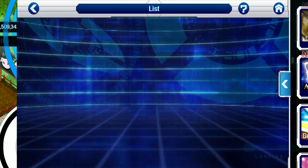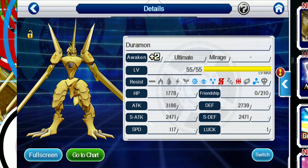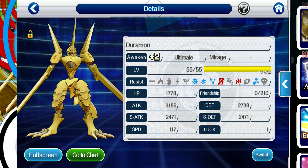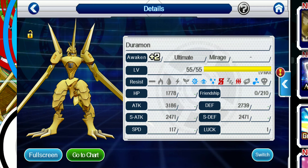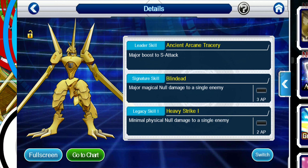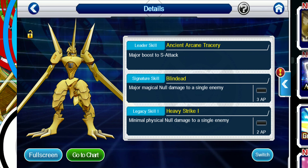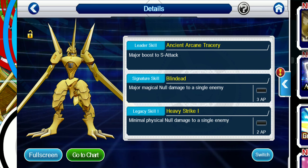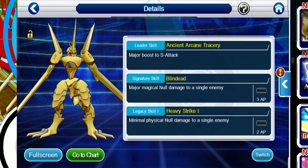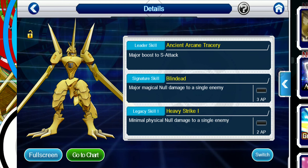So let's check out this guy. He's not completely maxed out when you get him — you're going to have to level him up. Because we have increased XP, it should be really easy to level your Dormon up and Digivolve him to plus-4 a lot faster. This guy is a Mirage type. He has a Leader skill — Major boost to Special Attack — a Signature skill — Major Magical Null Damage to a Senior Enemy — and a Legacy skill for Heavy Strike, which is minimum Physical Null Damage, which is not great. Change that as soon as you get a chance.